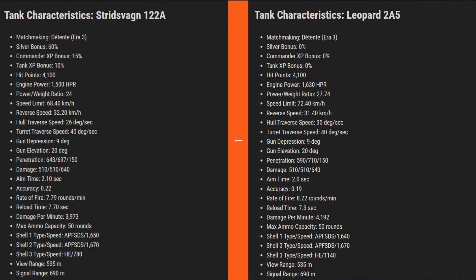I'm 99.9% sure this is a top-tier tank and not a mid-tier, because of its hit points of 4100 and because the stats closely resemble the stock Leopard 2A5 - it's only slightly worse than the Leopard, not by enough that you'd notice while playing. Looking at the stats, it has a 60% silver boost bonus, which is huge, plus a 15% commander bonus and 10% tank XP bonus.